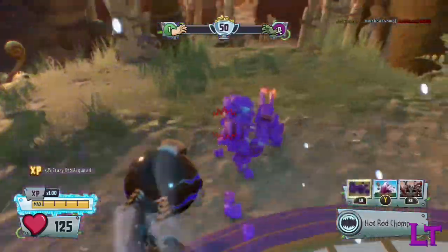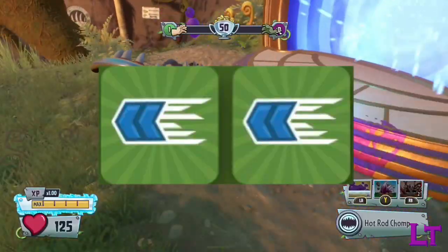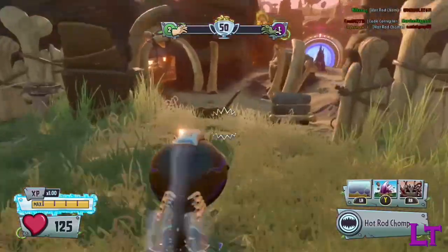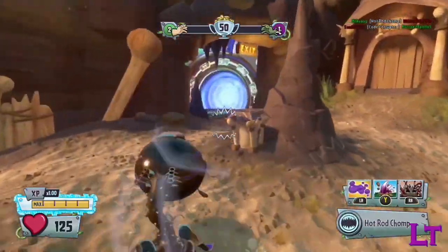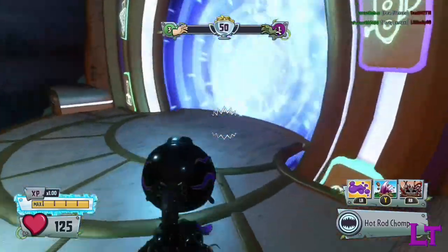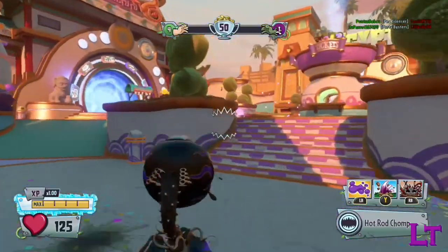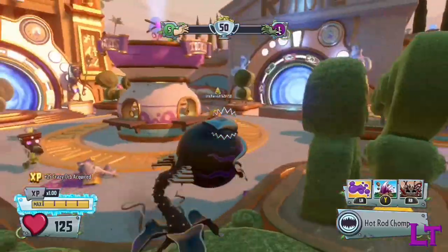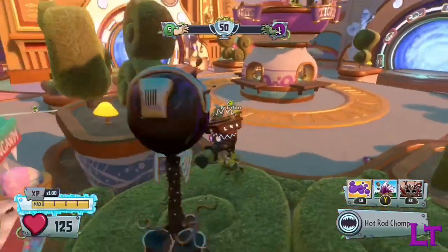Hot Rod is the only character in the game to have two speed upgrades, which if you choose to equip, allow him to go even further beyond by stacking sprint boosts everywhere. This allows Hot Rod to be extremely evasive, reach places of desire extremely quickly, and make great use of flank routes that enemies may not be suspecting.